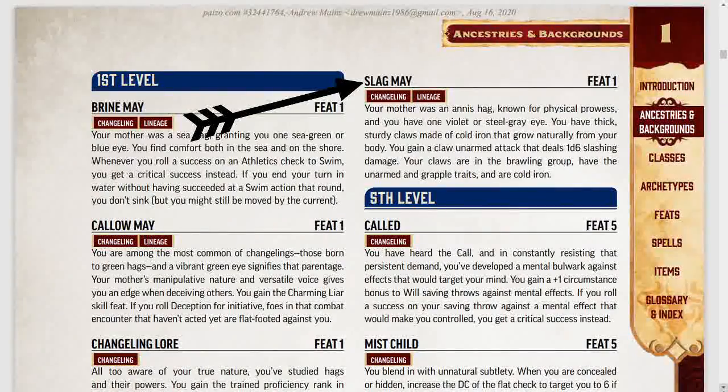Fifth is the last lineage feat, Slag May. Your mother was an annis hag, known for physical prowess, and you have one violet or steel gray eye. You have thick, sturdy claws made of cold iron that grow naturally from your body. You gain a claws unarmed attack that deals 1d6 slashing damage. Your claws are in the brawling group, have the unarmed and agile traits, and are cold iron. This feat is really good — what makes it amazing is that they're cold iron at level one. You normally don't get cold iron anything until at least level two, and that's low grade. This would be standard grade, I would rule, and you normally can't get that until level seven. This would be good against feys and demons, so if you know you might be facing that type of thing, this is the feat for you.